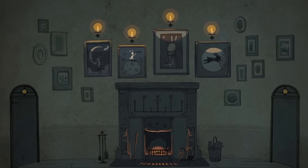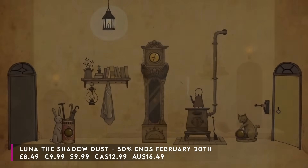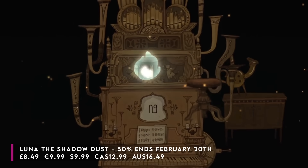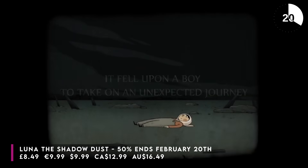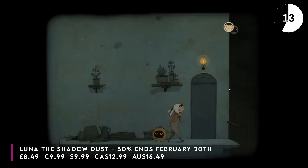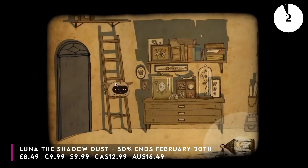Last but not least, my little hidden gem is Luna: The Shadow Dust. It's half price at the moment and it's inspired by classic adventure games. What makes it a win for me is the relationship between the two main protagonists. It uses some really clever mechanics for its puzzles and has that almost silent movie style — everything is acted out on screen and you know exactly what's going on, but no words are actually spoken. It has beautiful music, and the colour palette just makes your eyes happy. It kind of has the vibes of something like Machinarium. This feels like you're walking through a dream. It's the cheapest it's ever been — 50% off until February the 20th.